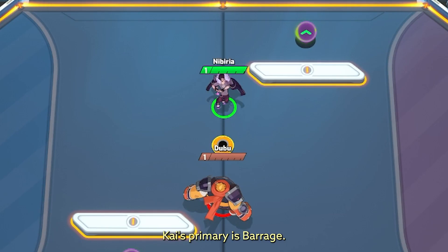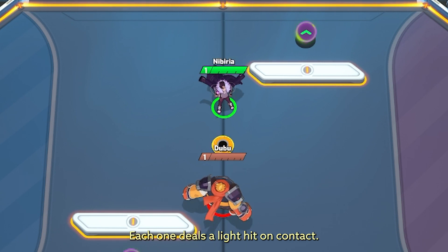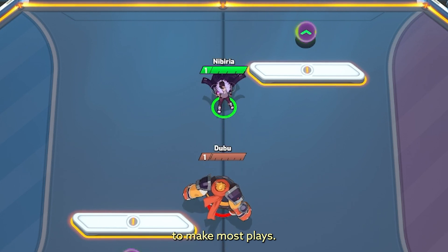Kai's primary is Barrage. Kai launches five fireballs in quick succession. Each one deals a light hit on contact. These hits aren't strong enough to individually redirect a core head on — you need to land two or three to make most plays.